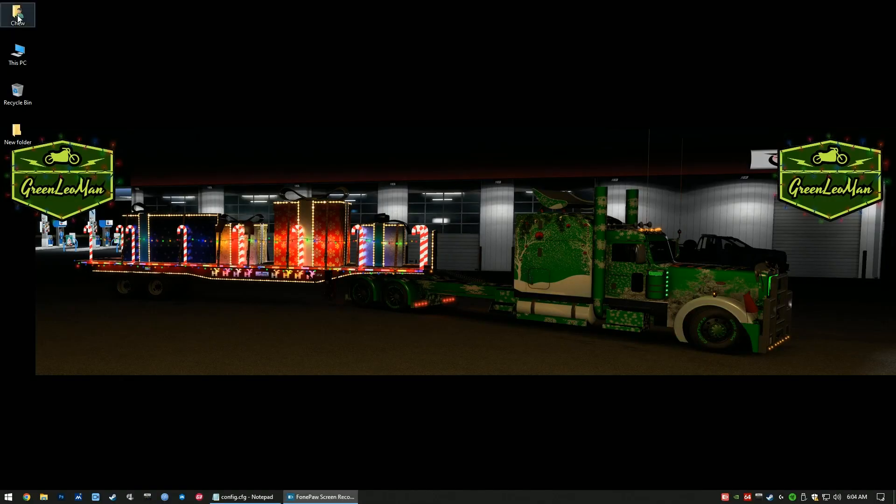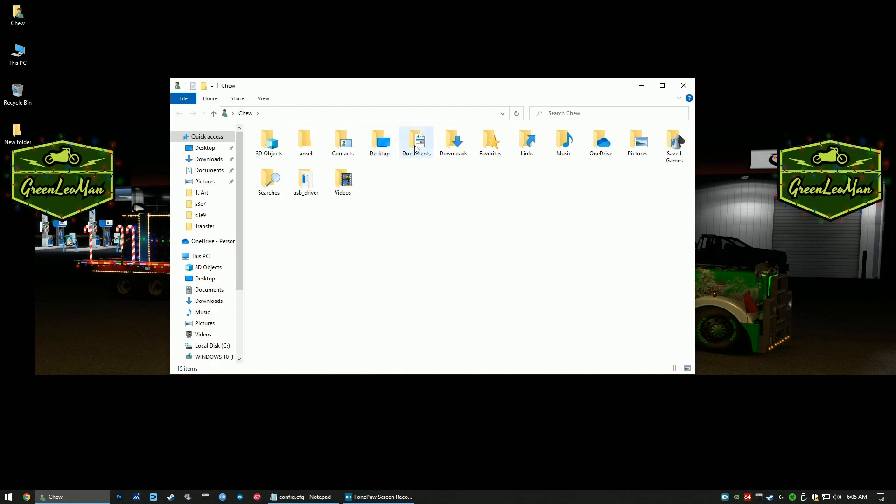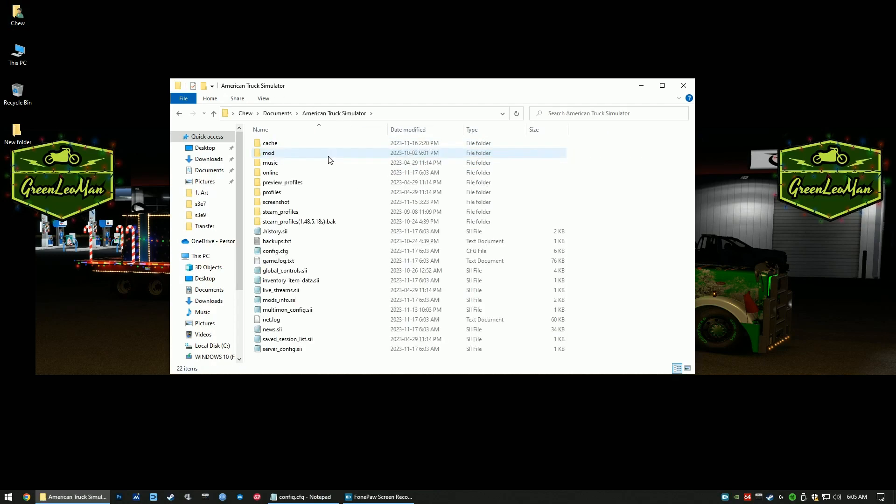Once you've done that, go into your Documents folder, then American Truck Simulator, and look for the config.cfg file. Open it with Notepad.